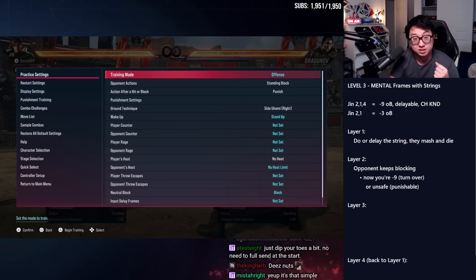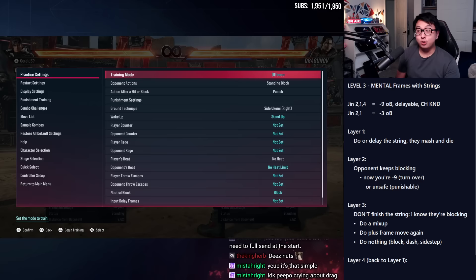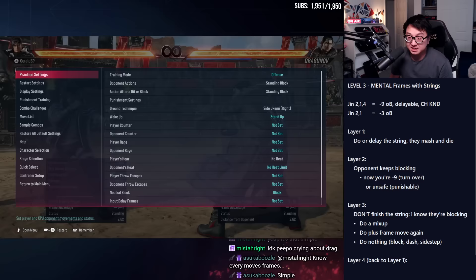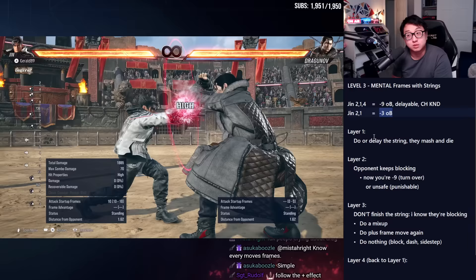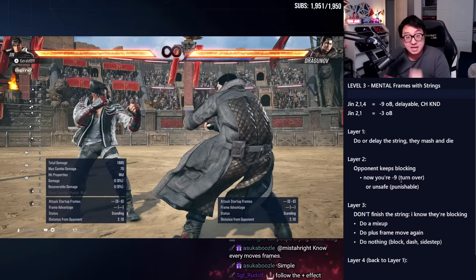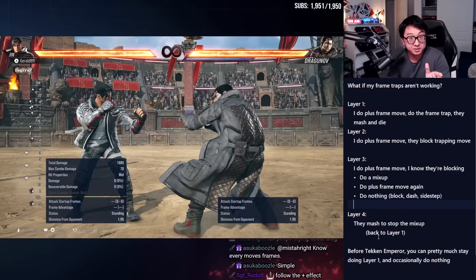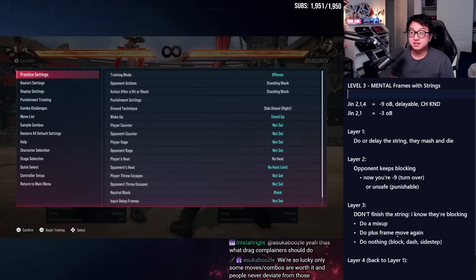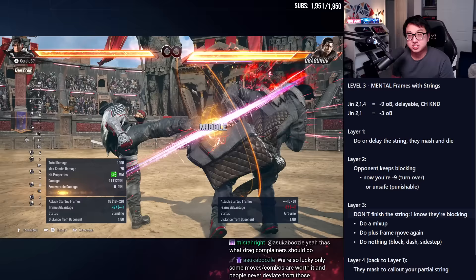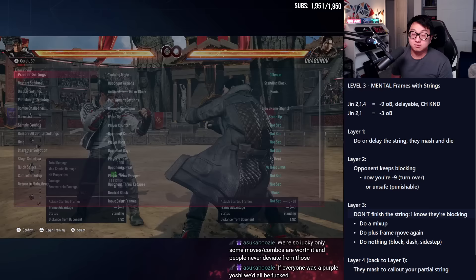Layer three looks very similar — just don't finish the string. I know they're going to block. So instead of going minus every time, if they're not going to fall for it, let's advance the mind game. Two-one, stop. I'm minus three. Technically it's not my turn — I'm at disadvantage. But I know he's going to block; I'm making a read. Mental frame advantage because I think he's going to block, respecting the third hit — either I'm guessing or he's shown me evidence. Same three options as with true plus frames: do a mix-up, do it again, or do nothing. You can gauge their response, especially with the do-nothing technique.